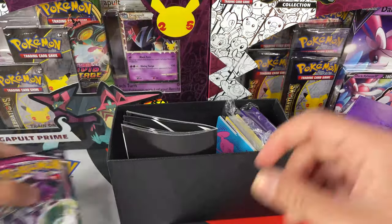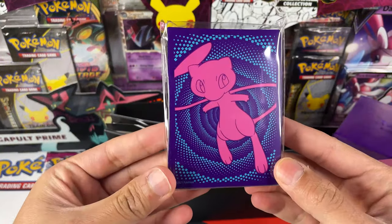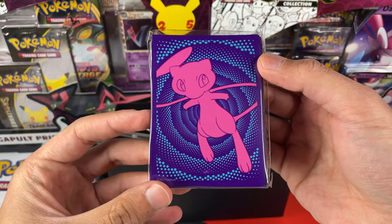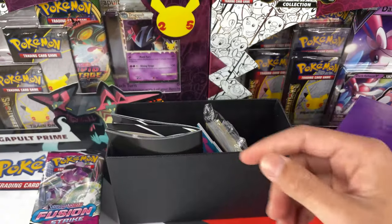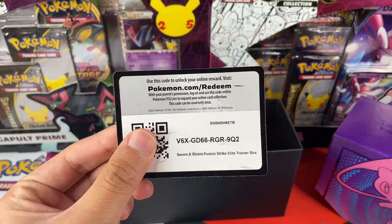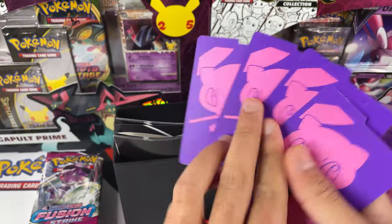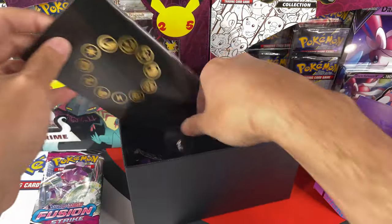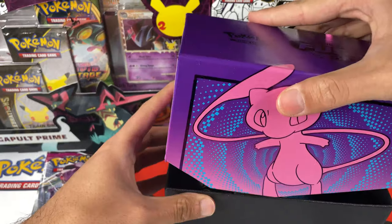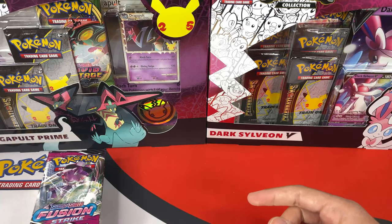We have eight Booster Packs that we will crack open today. And we have the Sleeves with the Mew on them — I am collecting all the sleeves from the ETBs, and maybe one day I can show you all the ones I have, so I am keeping them sealed. And then we have the Energies, the Code Card, and the Dividers with the Mew in two different colors. This looks neat. And we have the Dice and the Damage Counters — similar to all the ETBs we've opened on the channel.